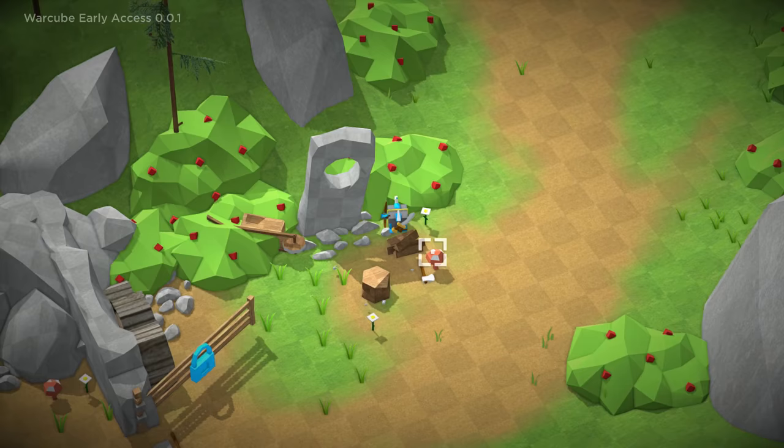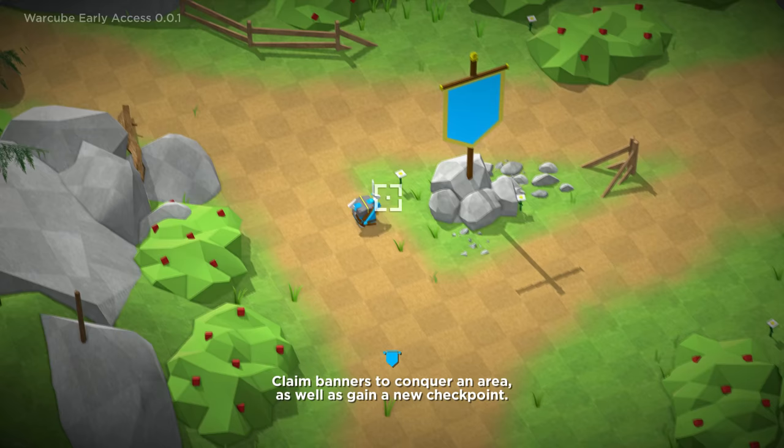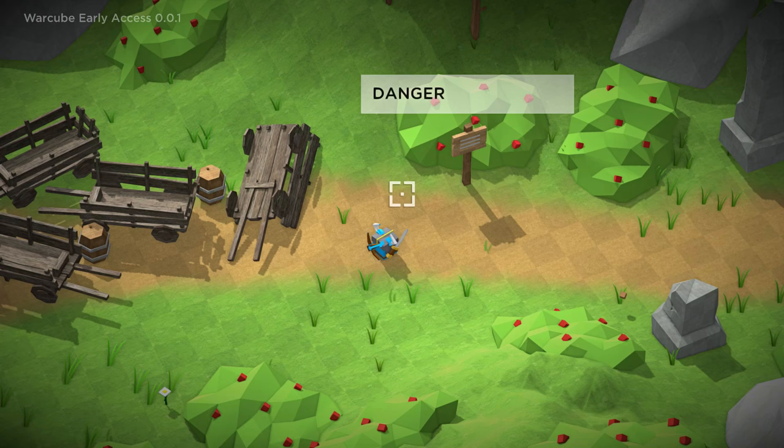Can I grab these apples? I can sure move through them. Let's explore the area. Claim banners to conquer an area as well as gain a new checkpoint. Looks like there's a fork in the road — let's head to the left. What is this — can I slap this? It just says 'Danger.' That's it? Just danger? Okay.